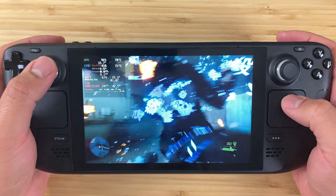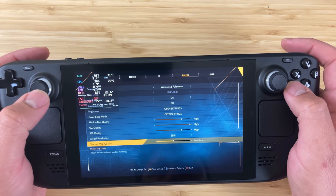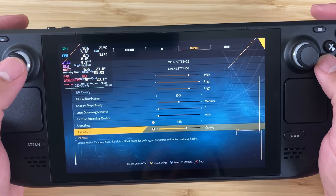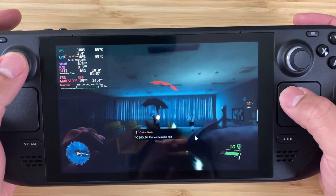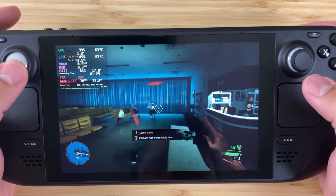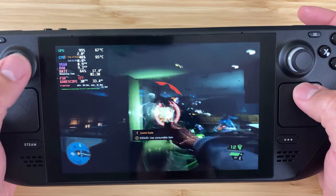Thankfully, there's no reason to stick to the default graphical settings. You have the option of using in-game FSR or TSR — both are fine. If you go with balance level scaling, you can get around 16–17 watts of total system power without destroying image quality. You can turn down settings like global illumination and screen space reflection, but that had less noticeable impact on frame rate or power consumption. I stuck with the default settings and TSR set to balance for about 2.5 hours of battery life.